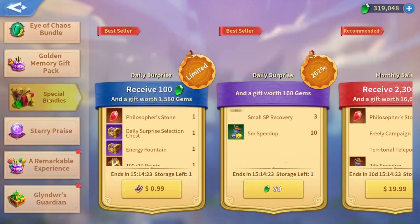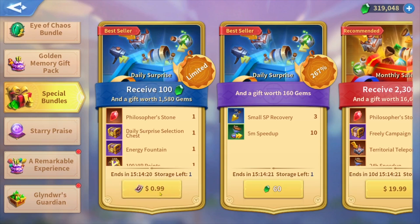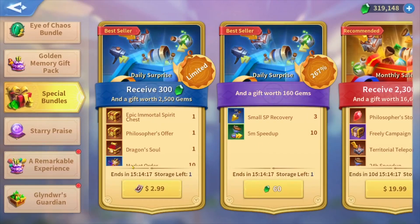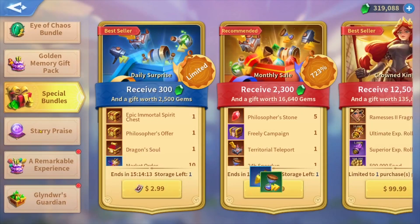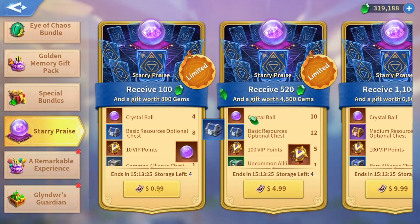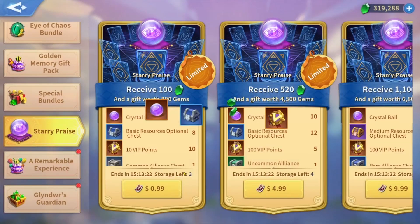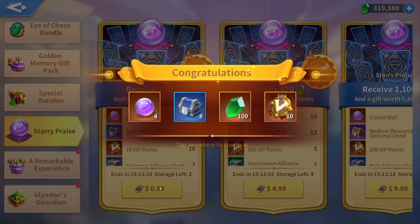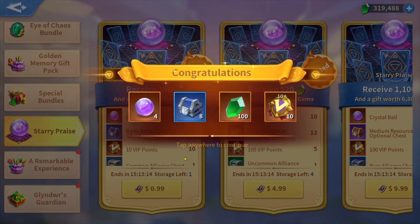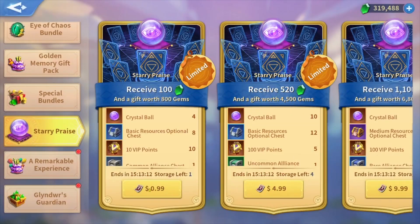I'm not sure if I'm going to get the daily surprise for three dollars or not, but let me spend these first on crystal balls. I buy the one-dollar package for crystal balls — my friends usually buy the one-dollar and five-dollar packages, but I only buy the one-dollar package. I need the artifacts but I'm not desperate enough for the five-dollar package.